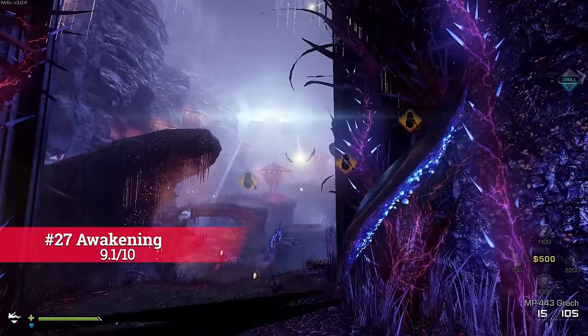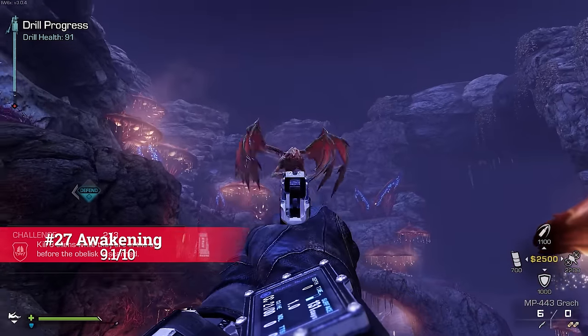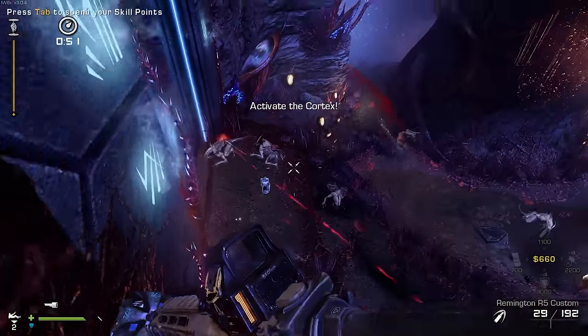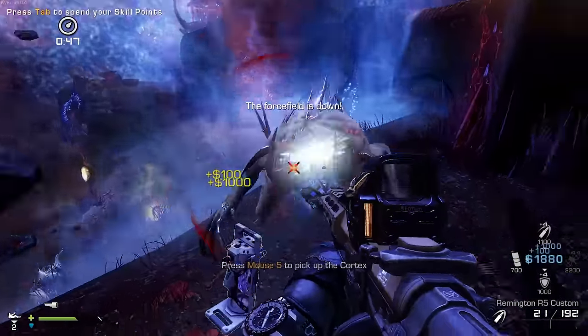Awakening is the black sheep of all the Extinction maps. It is very weird, but I think it adds to the map and really takes you away from normal Call of Duty. It feels grand and epic — something almost out of a movie — and not to mention the evacuation of this map is incredibly fun.